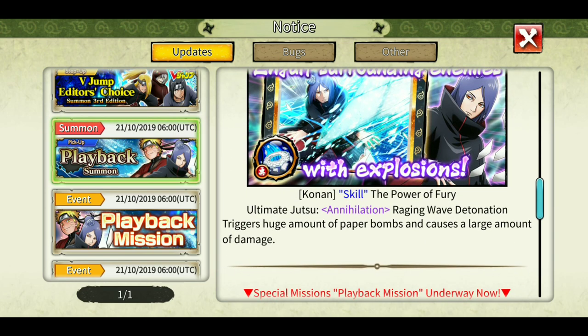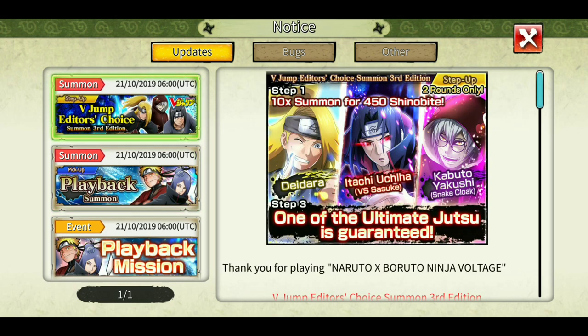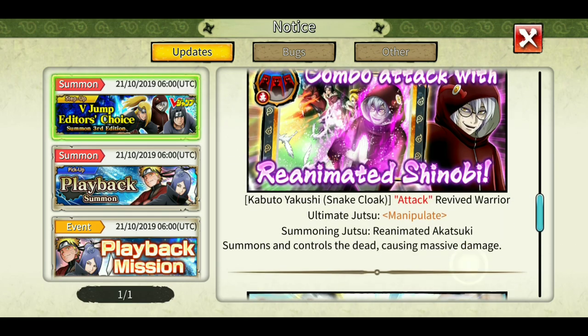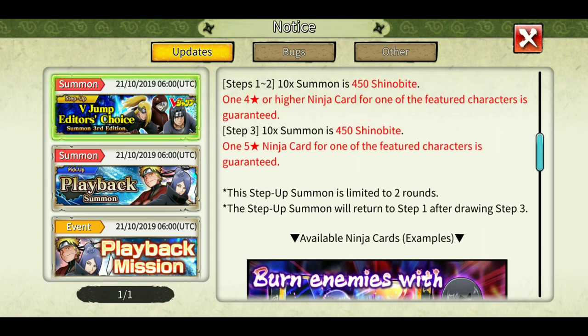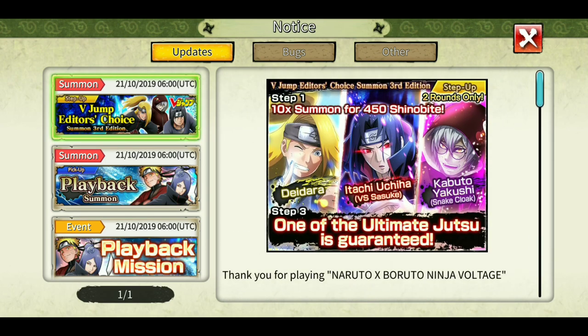This Konan is not actually useful anywhere else in the game. Also we have this step-up banner — at step 3, one of these three ultimates is guaranteed: the new Itachi version 2 ultimate, Kabuto's ultimate, and Deidara's C4. Also a 4-star is guaranteed at step 1 and 2.